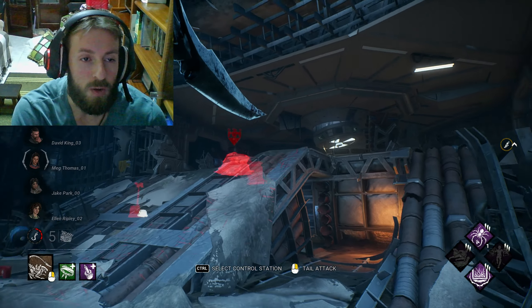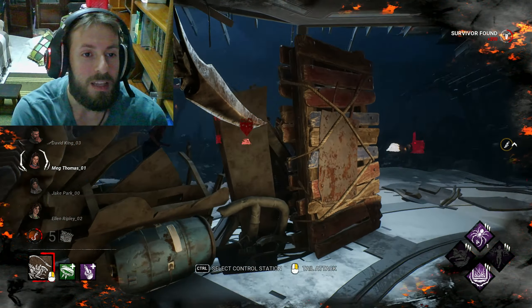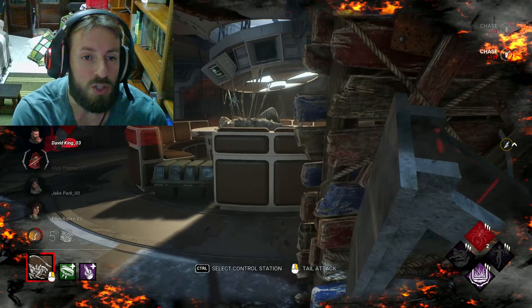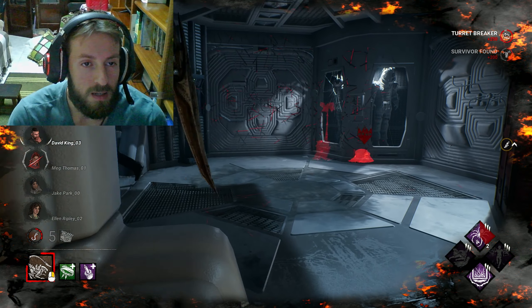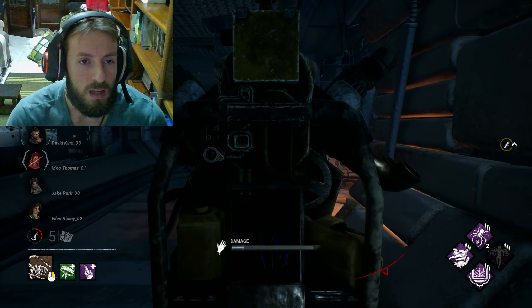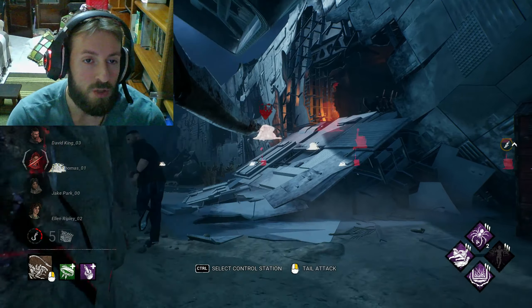I was just looking for Meg to hit her once, let her go, and gain the extra token. I kept bumping into other survivors instead. When I finally found Meg, I managed to hit her with the tail just before the turret's flames forced me out of frenzy mode. Now I'm just going to leave Meg — and yes, I gain an extra token. I'm at two tokens now, already moving a little bit faster.